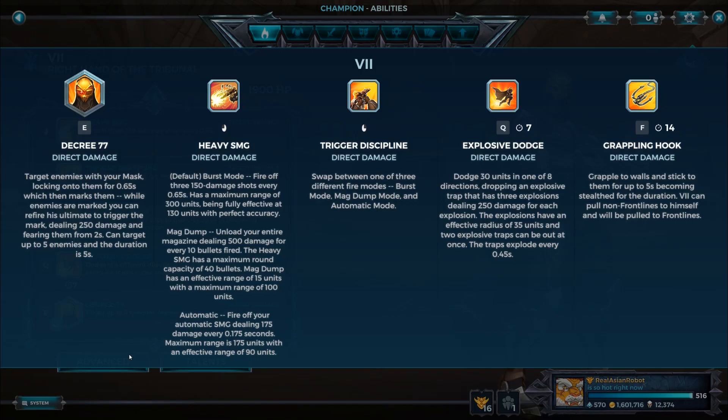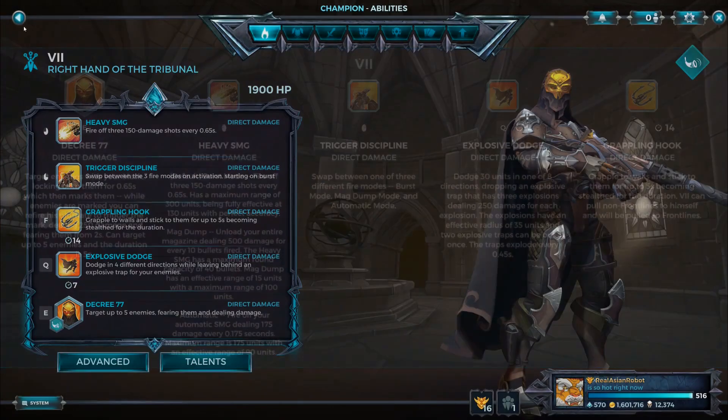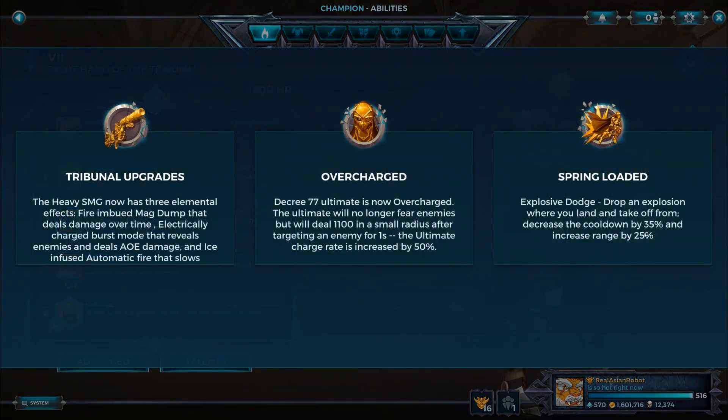This is amazeballs, and let me explain why. Explosive Dodge is seven seconds. With a 35% cooldown reduction — 10% of seven seconds is 0.7, and 0.7 times three is already 2.1 seconds off. So basically, Explosive Dodge is going to be on roughly a five-second cooldown. And it gets even better — the range of the movement is 25% more, so you dash further.